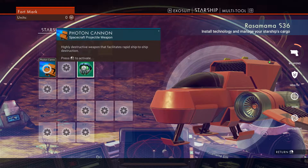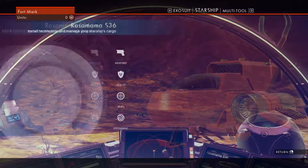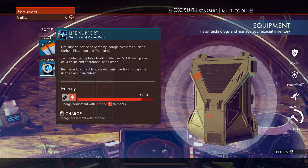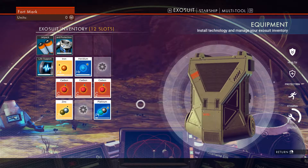What is this? Trade commodity? My exosuit inventory — what's in this? Let's transfer this to the ship. This is a hazard protection and shield energy storage, easily constructed from common oxidites and often stored in yellow crates. Shielding shard. Defensive energy battery. I think that can... let's move that to the ship.